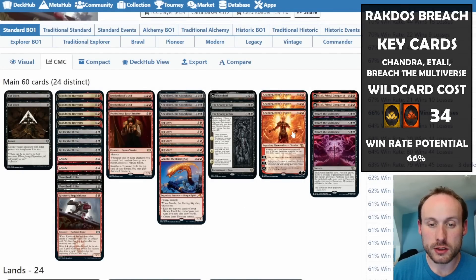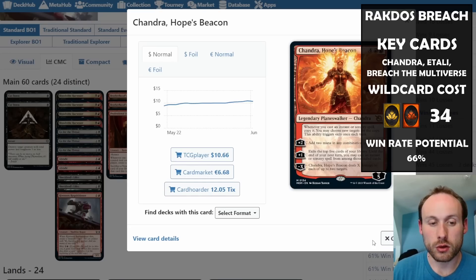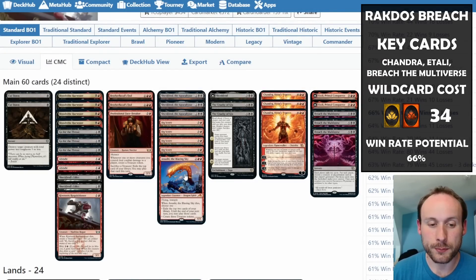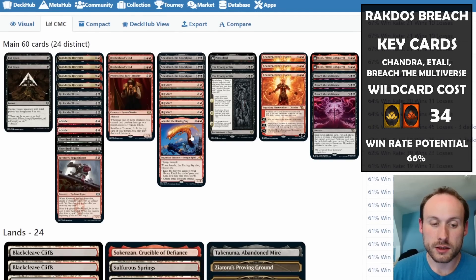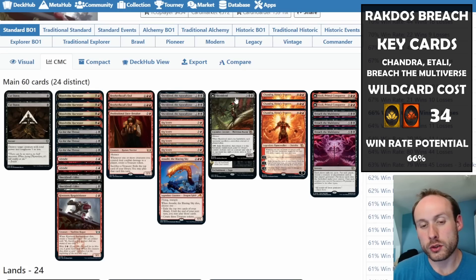If Chandra, Hope's Beacon is out, we can double Big Score: discard one thing, draw four cards, and create four treasure tokens — not bad for four mana. Atsushi creates more treasure tokens when it dies, so the whole deck is really trying to make as much treasure as possible to cast Chandra, Etali, and Breach the Multiverse as quickly as possible.